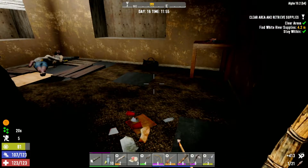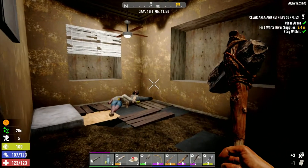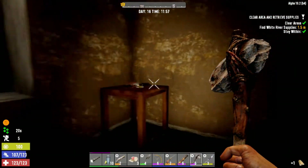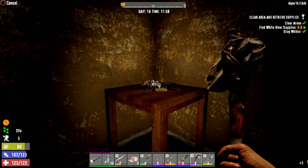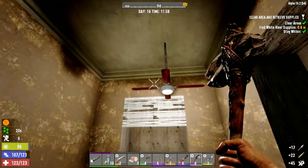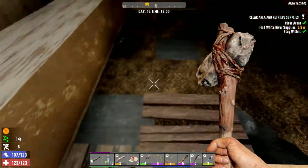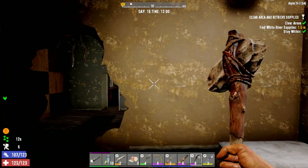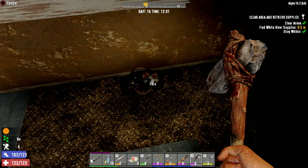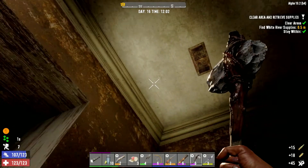I've cleared the area. Now I've got to find the supplies. Even though we have cleared it, I'm going to be careful. Ammo - good, I needed more arrows. Stop crouching. That symbol for the stash - what's it pointing out? I should be standing on it more or less.